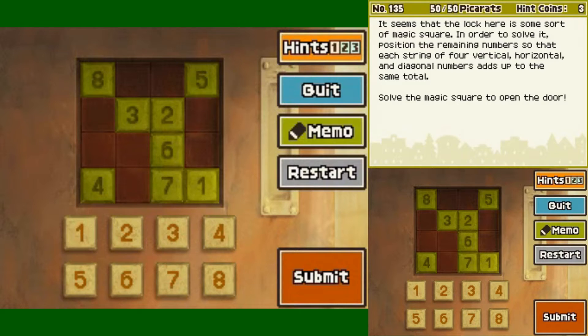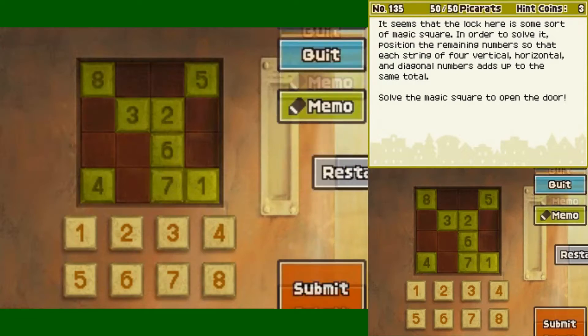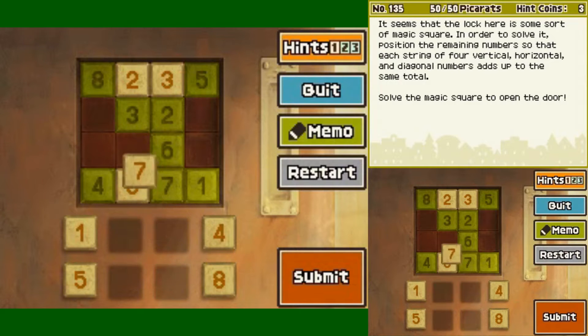If that's the case, then for this row here, we've already got 8 and 4 in place. Let's try a different tack. We have 7, 6 and 2 here — that equals 15, so 3 goes here. Then 4, 7 and 1 would equal 12, so 6 goes here. Then 8, 3 and 5, that's 16, so 2 goes here. Then 5, 11 — 7 goes there.